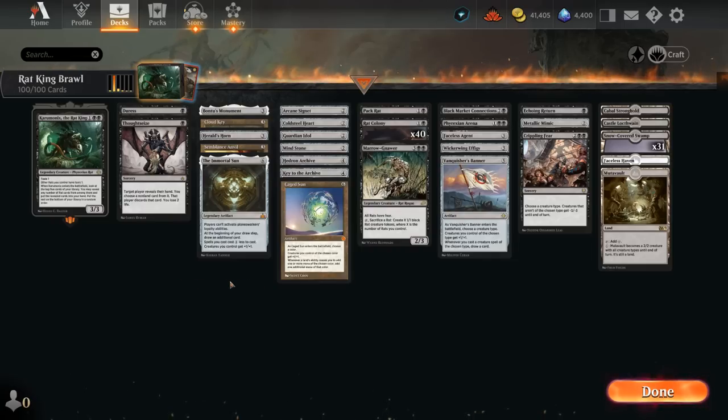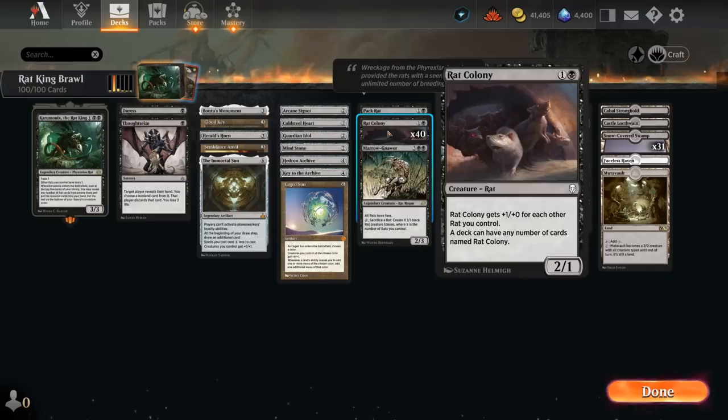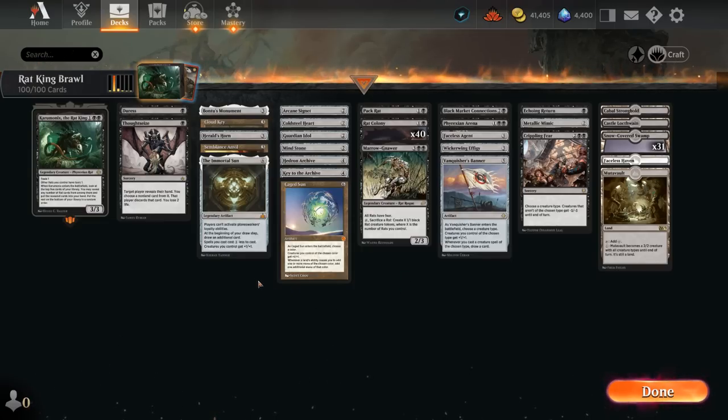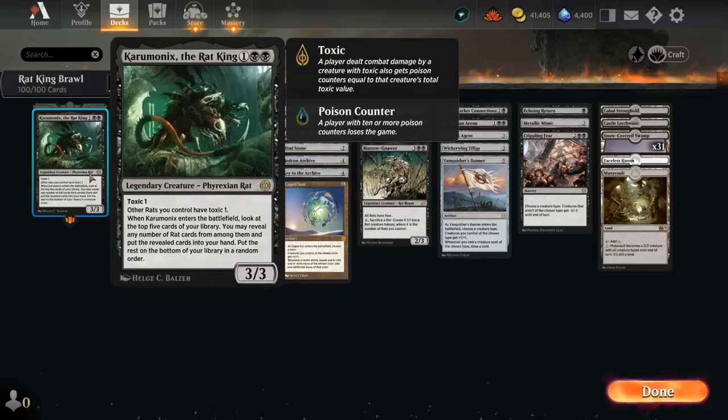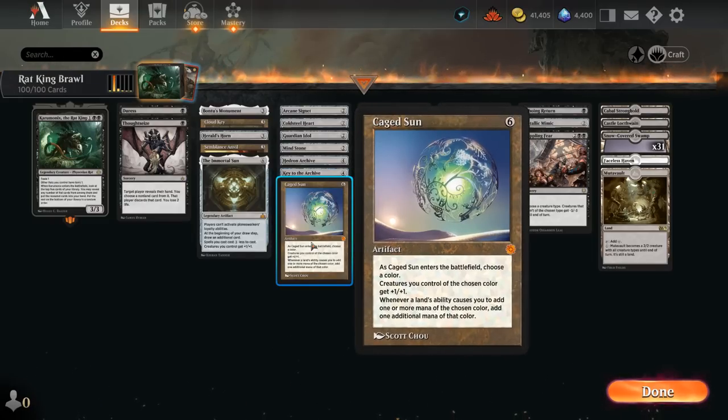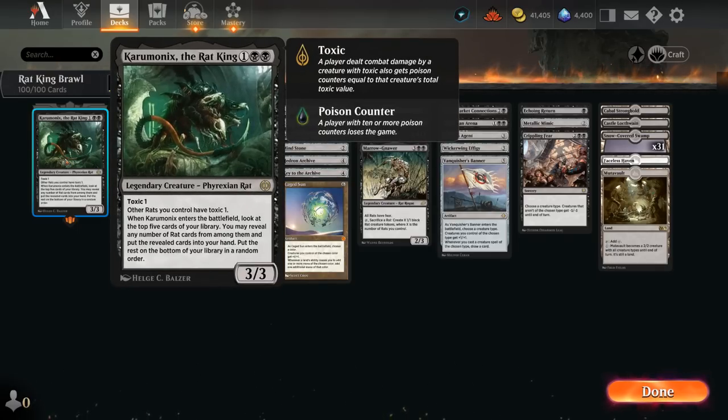All of these cost reducers are quite important, and we don't have to be afraid to aggressively mulligan in this deck. It's important to have a few lands, hopefully a cost reducer or some other ramp, and then our Rat King will make sure we find additional Rat Colonies — so we don't actually need a ton of Rat Colonies in our hand for our deck to function. We also have Caged Sun, which naming black gives our black creatures +1/+1 and whenever we tap a black land for mana it generates an additional mana, essentially doubling up our mana. Getting to six mana can be challenging, but once Caged Sun is down it becomes trivial to play Rat King and empty your hand of Rat Colonies.